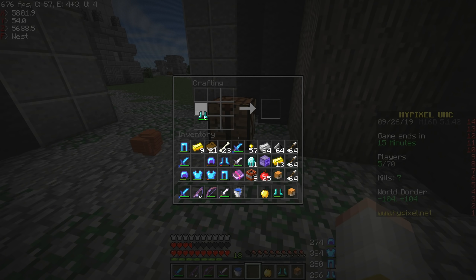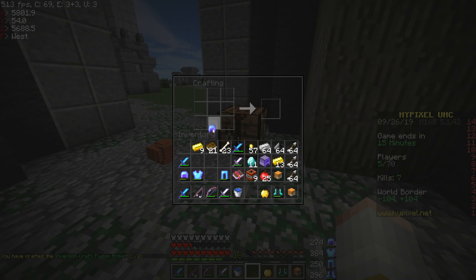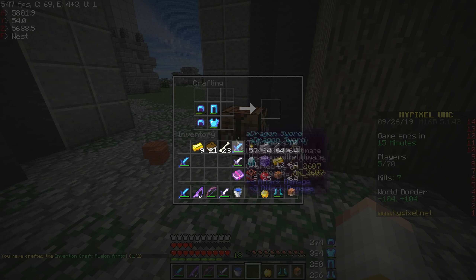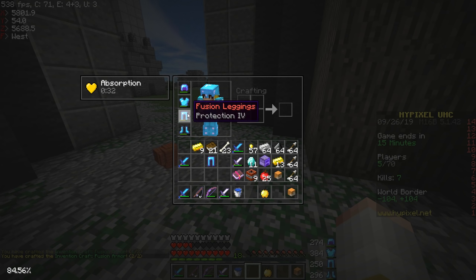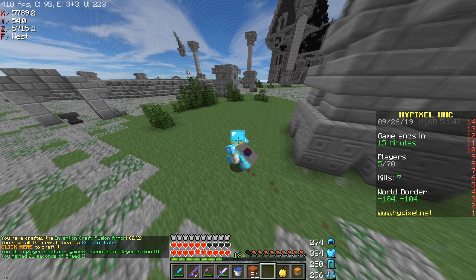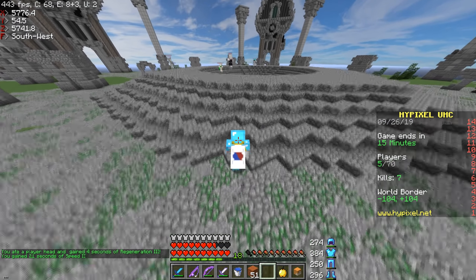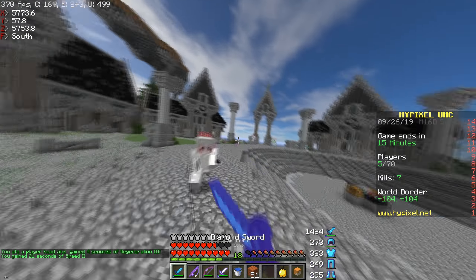I might as well make a little more Fusion armor — let's see what we can get. I got a helmet which isn't great because I have Exodus, so I'll try to reroll. I got pants which I already have — that's unfortunate but that's fine. Four other people left. There's a full iron guy right here — are they all full iron? No way.